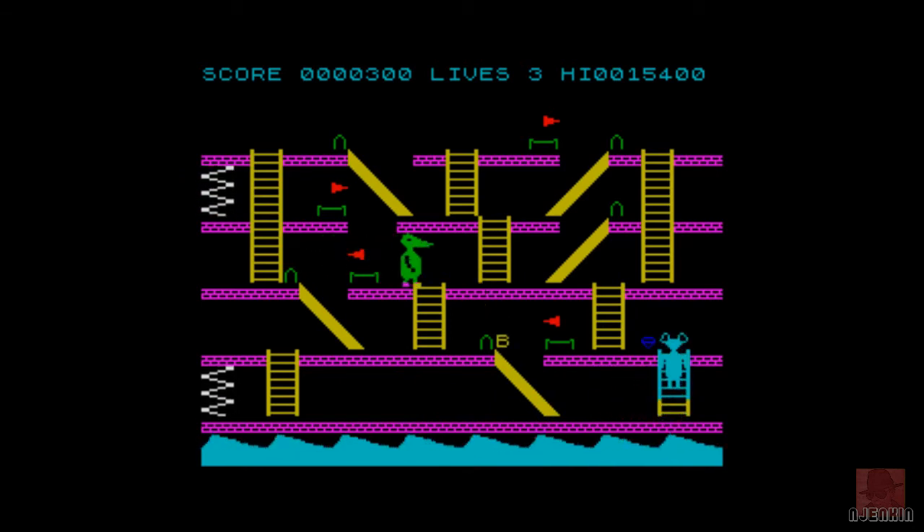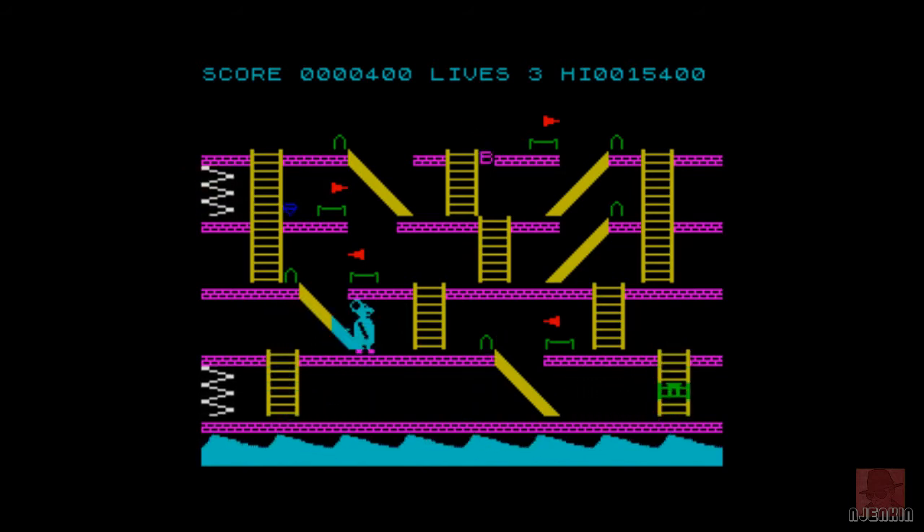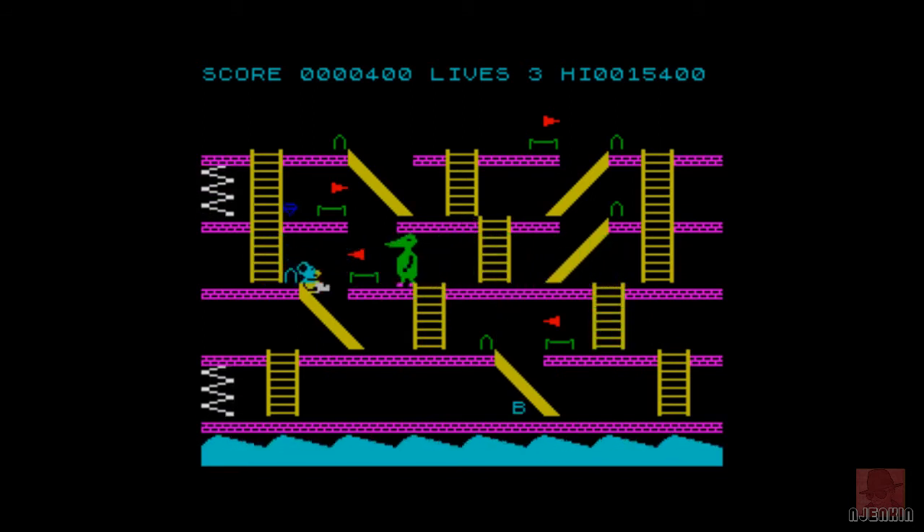Lives are shown in the top middle there. You don't have to start from scratch — once you die, it remembers how many diamonds you've collected, so you can continue onwards. Those zigzaggy white things are the teleport. You can go from one side of the screen to the other, but they're not super quick. So plot your path, use the red arrows, and try to lure the alligator into a false sense of security.